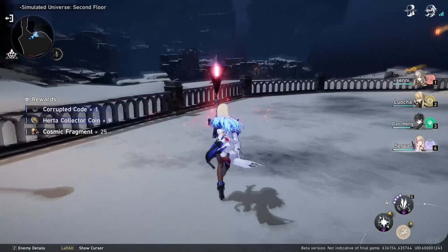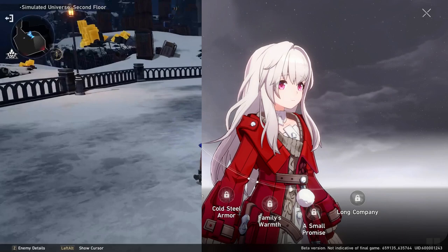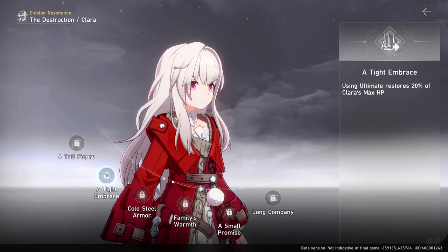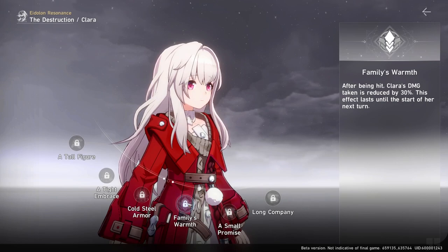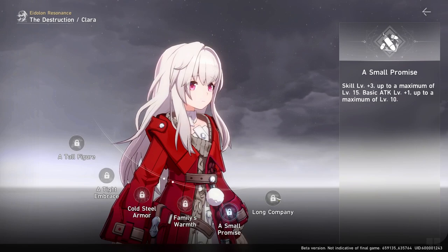For Clara's Eidolon levels: level one — using her skill won't remove the target's Mark of Counter, so it adds a 100% of her attack as extra damage on top of the skill's existing damage to marked targets — a pretty significant damage boost. Level two — using her ultimate restores 20% of her max HP. Level three adds three levels to her ultimate and one level to her basic attack. Level four — after she gets hit, Clara's damage taken is reduced by 30% until the start of her next turn.